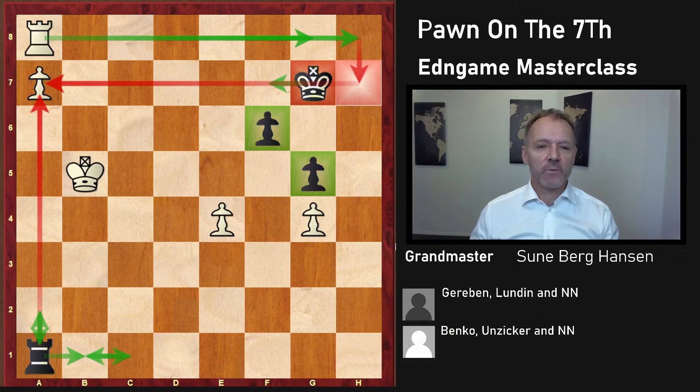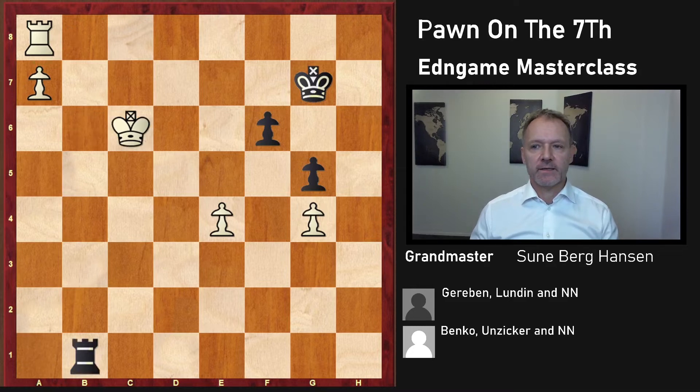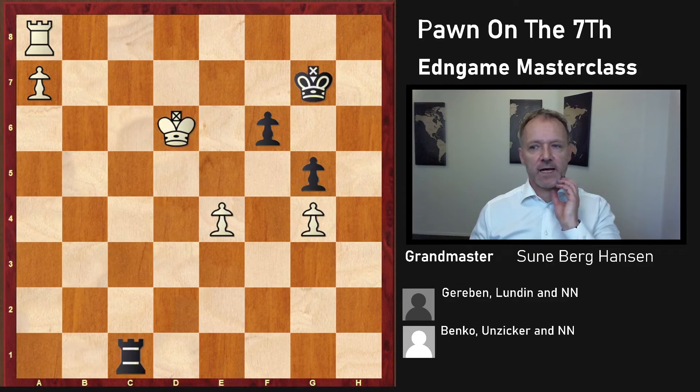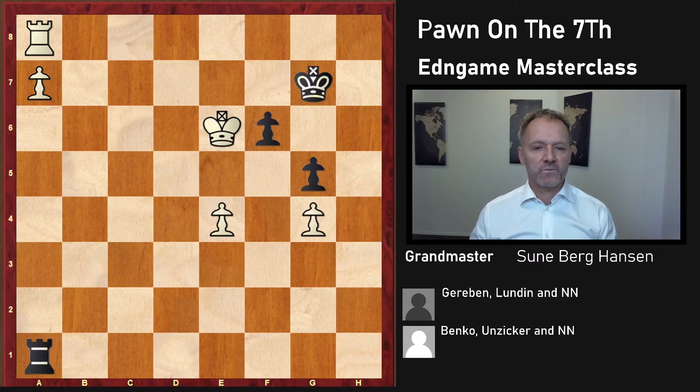So how can white win here? At this moment, white is threatening to just move the rook and then queen. So black has to give a check. And again, giving a check makes a lot of sense. But here he went back, which was a mistake - he should give a check. And after something like this, this is a draw, I think.